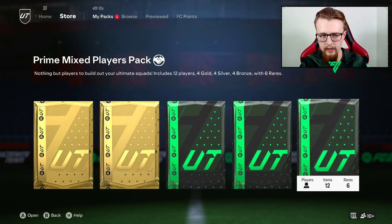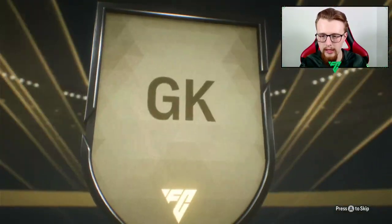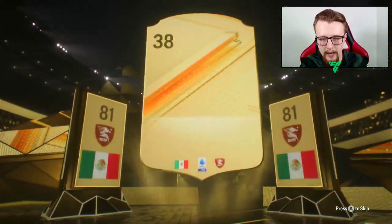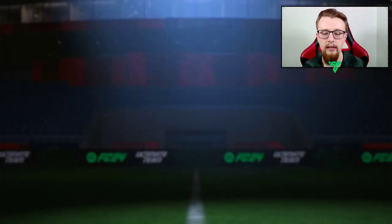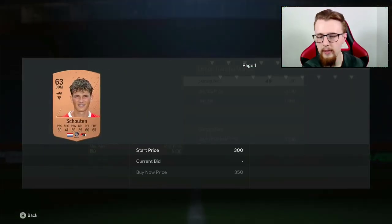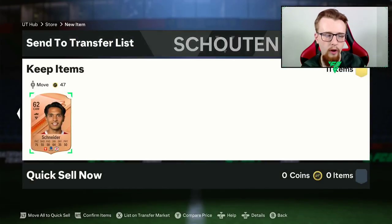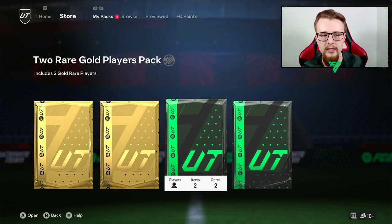Moving into the Prime Mixed pack - we do get four gold cards. It's going to be a Shaver, which isn't too bad. He is a rare card, 81-rated. Again decent rating if we needed a Scuderia player but we can't right now. Maybe another Dutch player selling on. Bronze players are selling for probably about 300 coins from Marquee Matchups, which is going well for us.